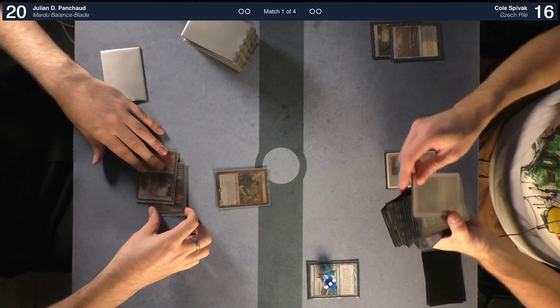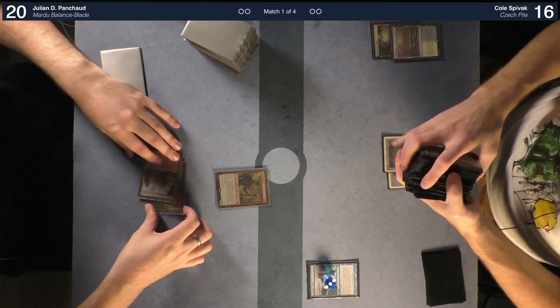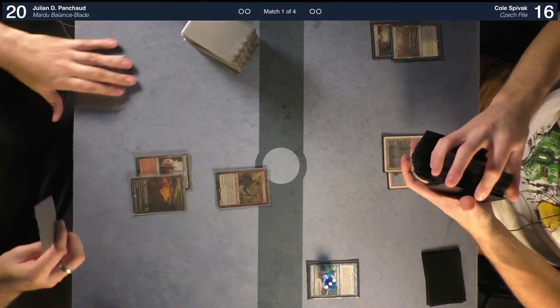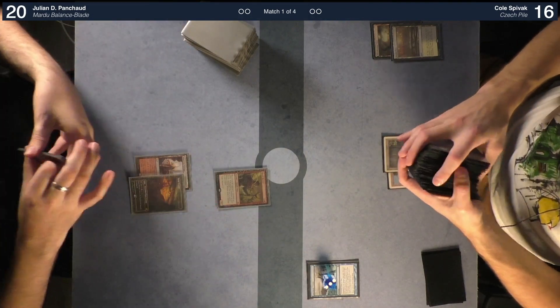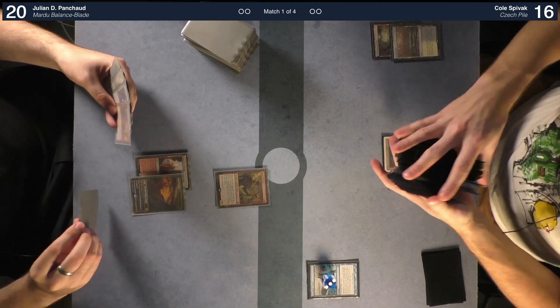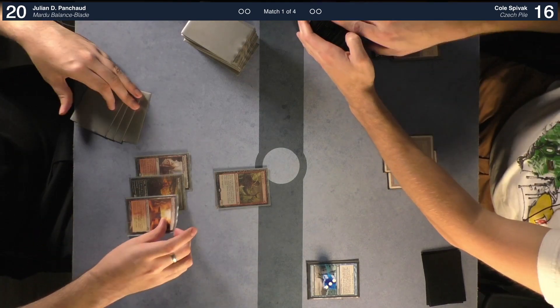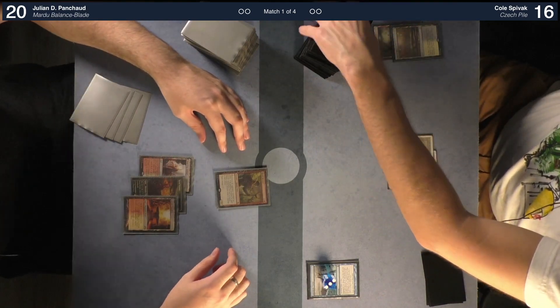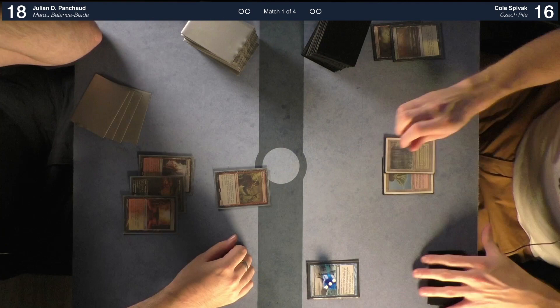I will untap, yes. Drop Harsh Mentor — you gotta be kidding me. It's actually sweet playing four colors. I would like to shock in the Sacred Foundry. You will go down to 18 — that's the first damage you take in this game. I will go to combat.